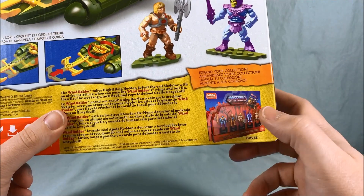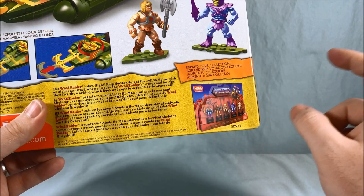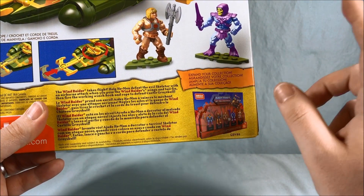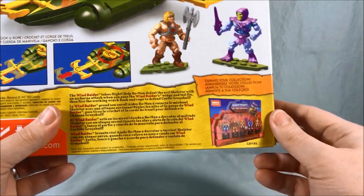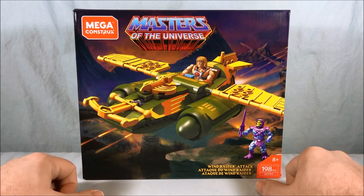Also check out my review. Wave 4 had Evil-Lyn and Man-at-Arms. And Wave 5 looks to have Skeleglow and Stratos, I believe. So loving these — gonna go ahead and get this out of the box, build it for you guys, and we'll take a closer look.